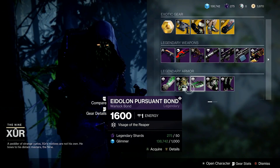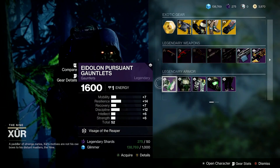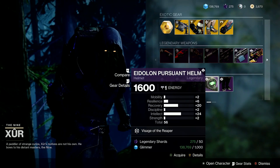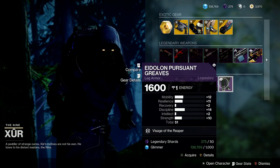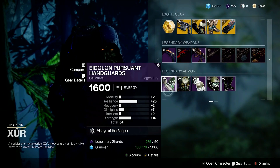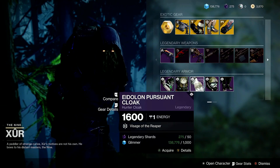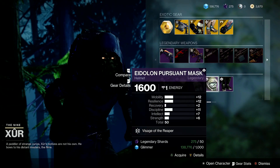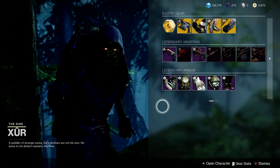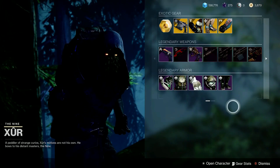For my Titans this week, we got 52 gauntlets, a 53 chest piece, a 56 helmet, and 51 boots — it's not looking good. And last but not least for my Hunters, we have 54 gauntlets, a 50 chest piece, a 50 helmet, and 51 leg armor. Like I said, if you like the way the armor looks, then this weekend's for you, but stat-wise the armor is trash.